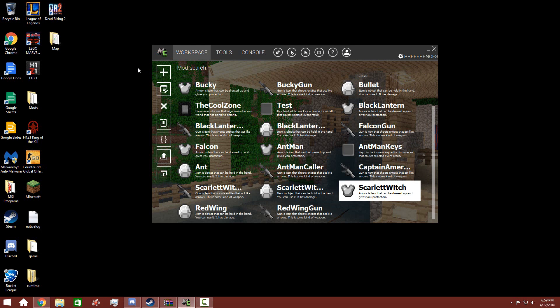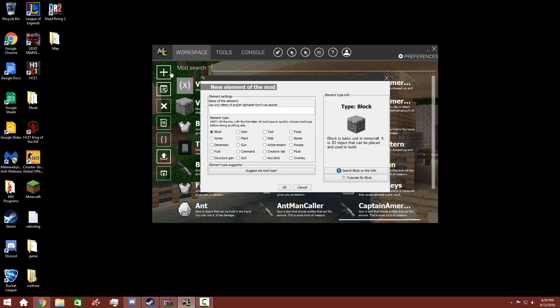First of all, I actually found and got Scarlet Witch to fly, and I created Red Wing, so I will show you guys that. But first, we're just going to make Hawkeye's bow, so let's go to gun — Hawkeye — bow.